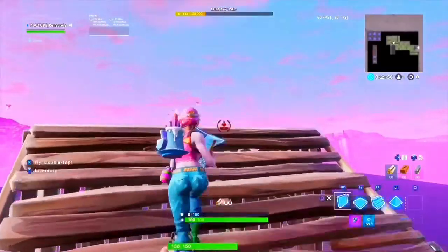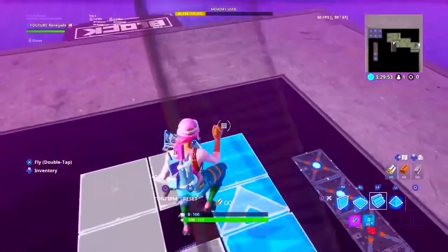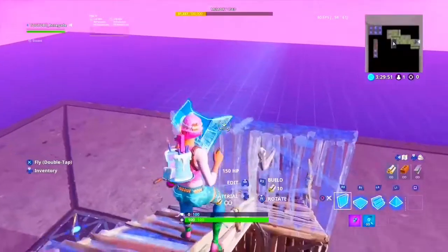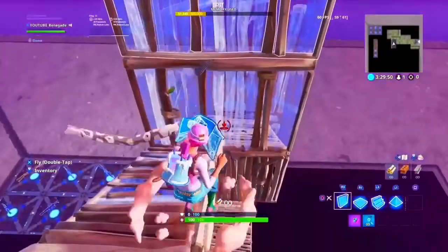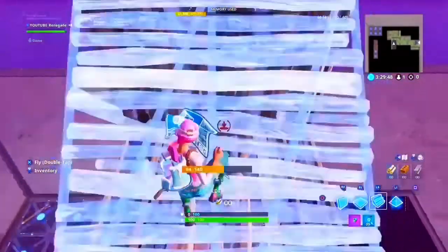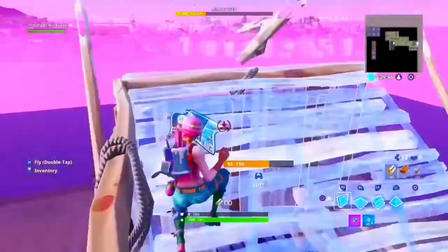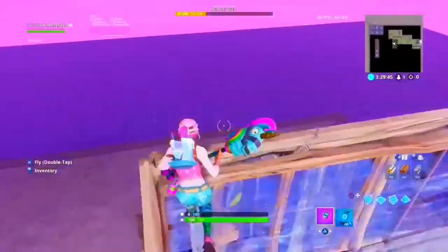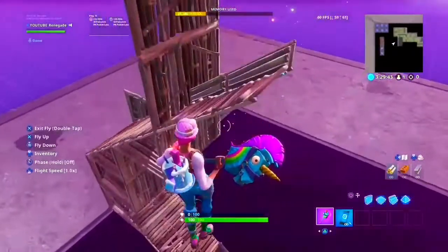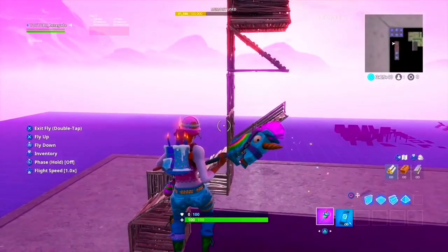I'll slow it down so you understand. As you're here, you place the ramp. Once you place the ramp, you want to edit it to one side so you get that extra boost. Then you place two ramps — I accidentally placed a third one by turbo building — but you jump up, and there you go. You jump up that extra flight and then you're able to do your 90s and so forth. It's really simple, but it's just about getting the speed down and being able to land on the correct spot, because you have to land at the top and it's very hard to do it fast.